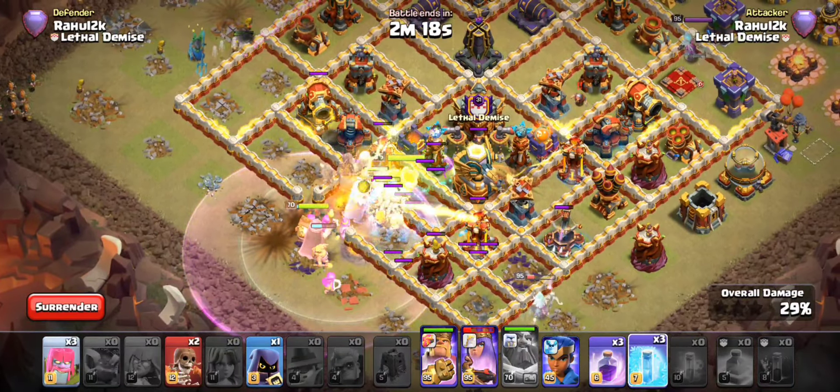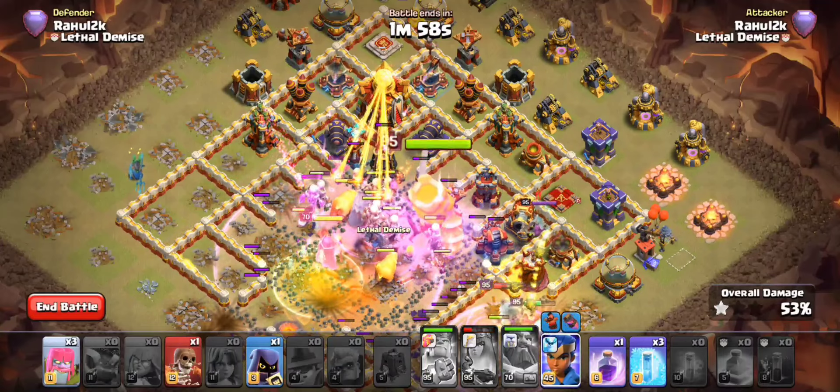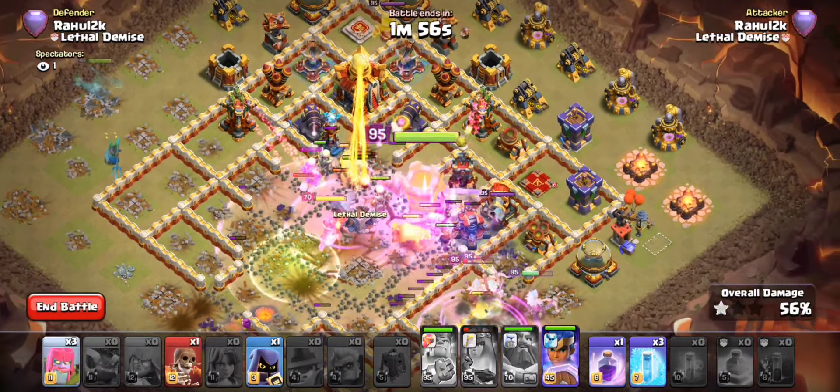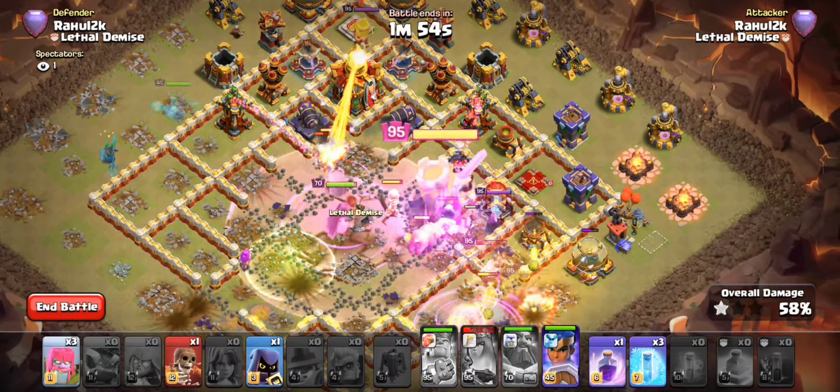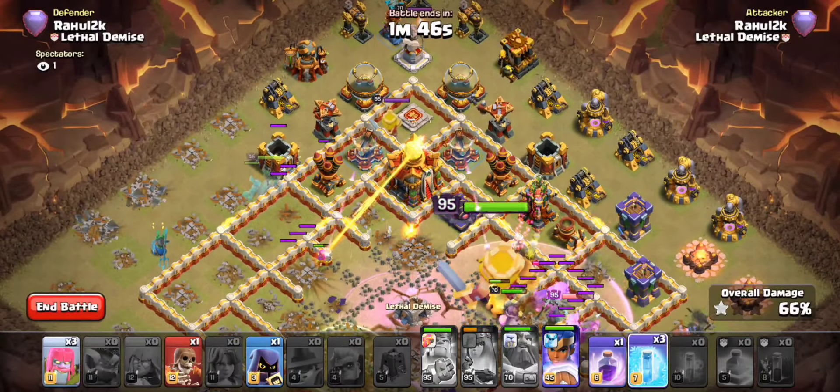Let's go ahead and pop the Warden ability because this is the highest damage that's probably there waiting for us. You can see the Single Infernos are kind of wreaking havoc on us. Go ahead, maybe give access to your Queen to push a little bit further. You can see the Super Archers kind of go to work for you. Use your Rages wherever you feel applicable. Pop your King when he's deep enough into the core. Use your Royal Champion on the flank for the Siege backwards.